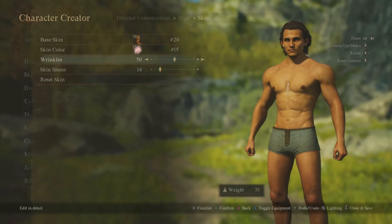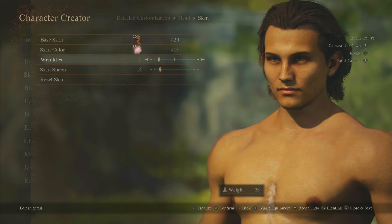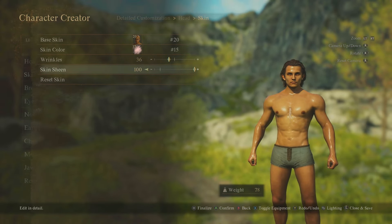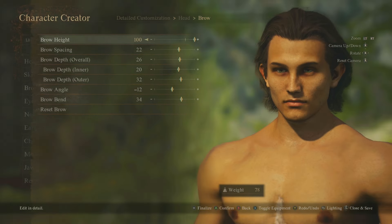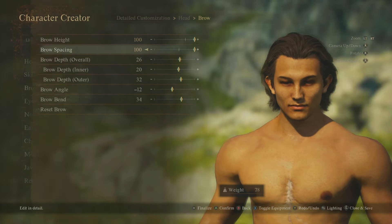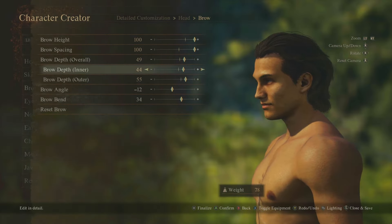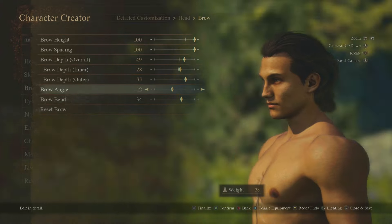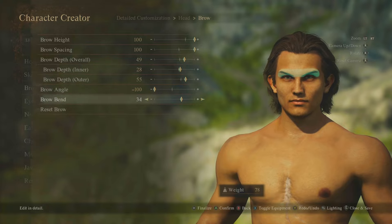Let's do the brows: brow height makes you look interested, brow spacing can make you look like a playboy, and brow depth is very customizable. There's brow angle and brow bend — some people are going to make some really cool looking characters. The amount of customization here is crazy.